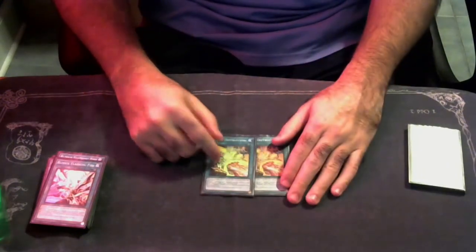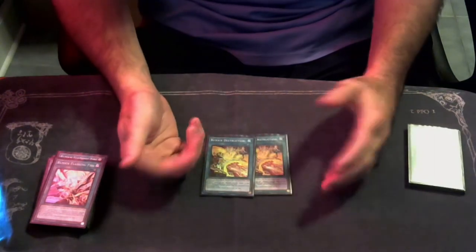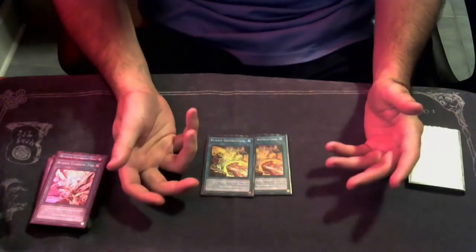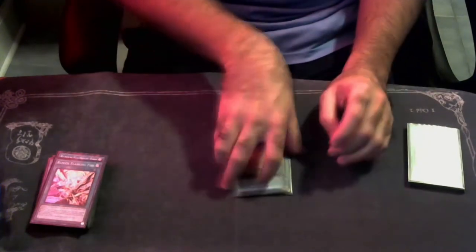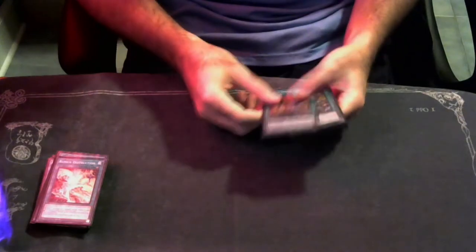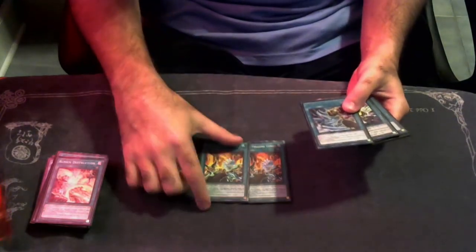Eradicator makes Tier such an easy but also really tough matchup. If Tier goes first and for whatever reason can't or doesn't go for the Eradicator play then you pretty much win, because they're probably already like over 20 cards deep out of their deck. But if Tier tries to pop off on you during your turn, you're just going to keep making the mill — something to consider when playing this deck.